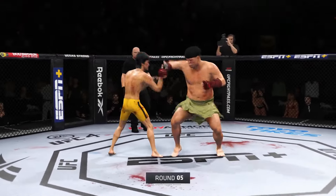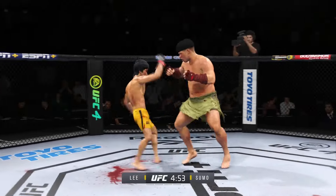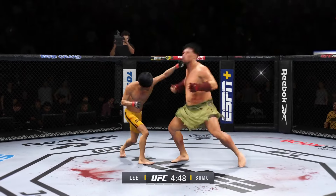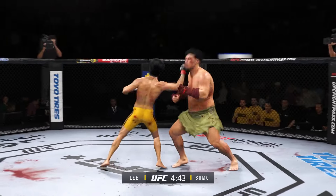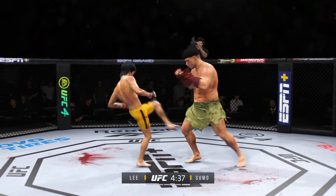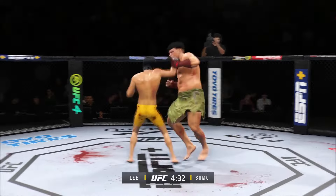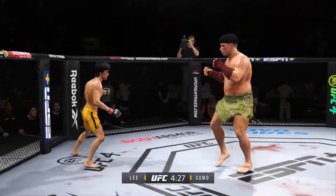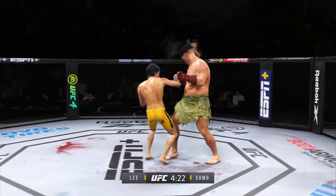Final round. Checks the leg kick. Real sneaky head kick gets in there. Straight punch lands. That right hand is on point. Beautiful kick — keep the pressure on, everything's landing. How good is his right hook? He's hurt bad — he's hurt bad.